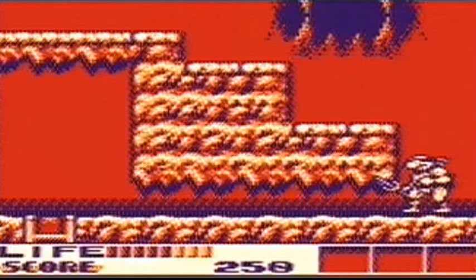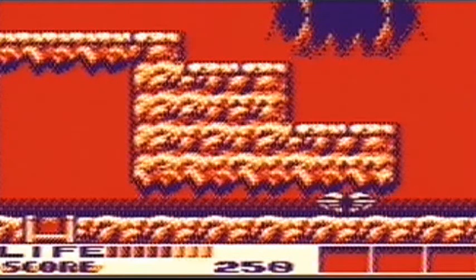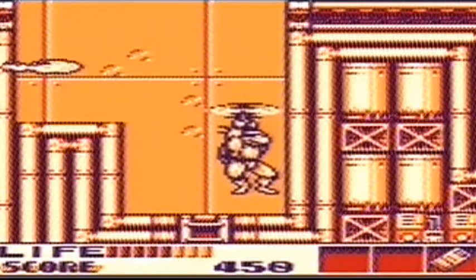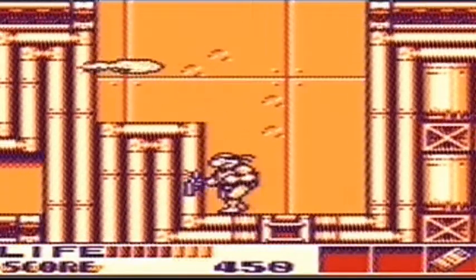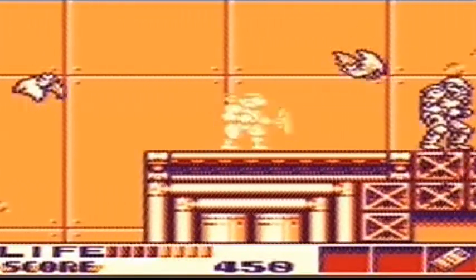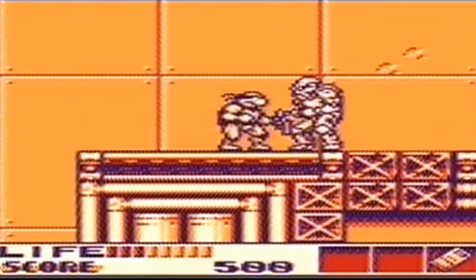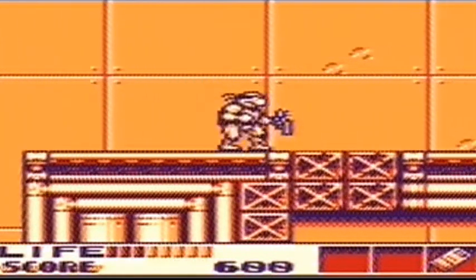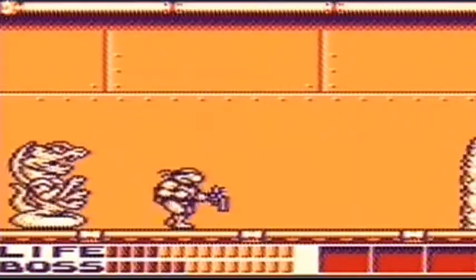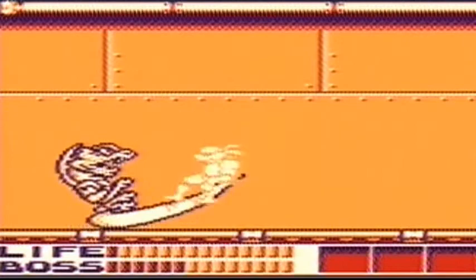This time around the familiar side-scrolling beat-em-up stage-by-stage action has gone and has been replaced with a massive open area with multiple paths, rooms, locked doors and shutters, tons of foot soldiers, robots, lasers and stage hazards. You assume the role of Michelangelo and must first work your way through the danger to rescue your fellow turtles. Radical Rescue doesn't tell you where to go or what to do — it's left up to the player to navigate the map and find the right way.